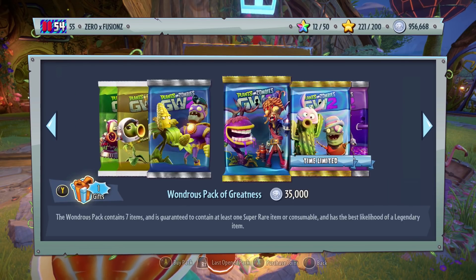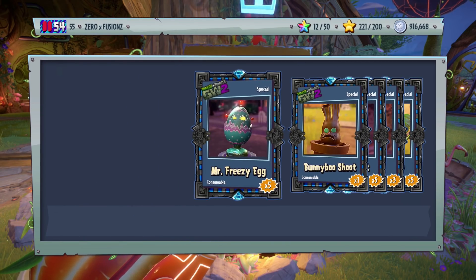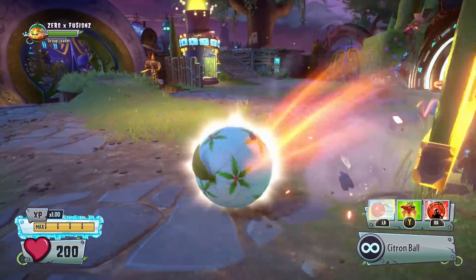Mr. Freezy Egg looks pretty cool to be honest. It's up to you guys — if you want to open some packs and get these consumables, that's entirely on you. But you will be able to get the customizations this way, unless of course you already have them all.